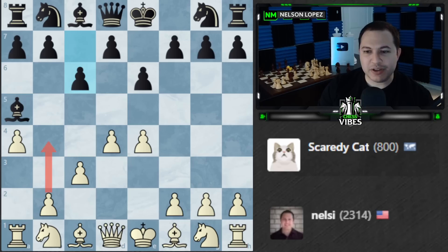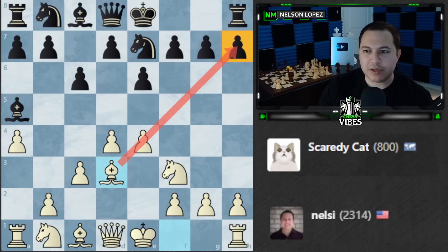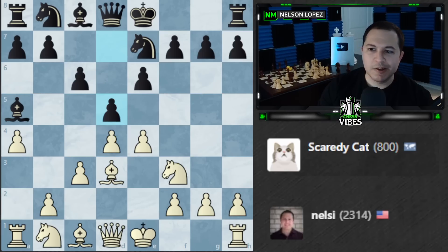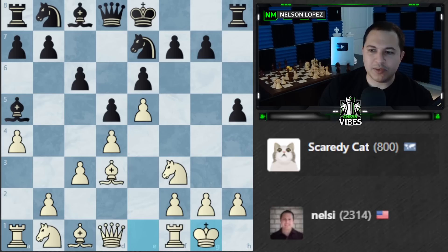Scaredy Cat actually saw the trap and created an escape route, so we'll abandon that plan and just continue developing. It's a clever way to potentially trap the bishop though. Let's play Bishop to d3. If black castles, I'll try to set something up. With d5 I could push and gain some space — I like the space I have. h5? I'm not really scared of that, I'm still going to castle to get my king out of the center.